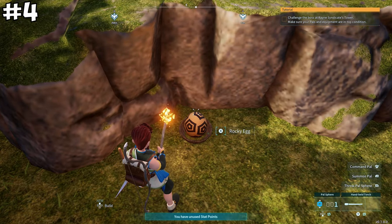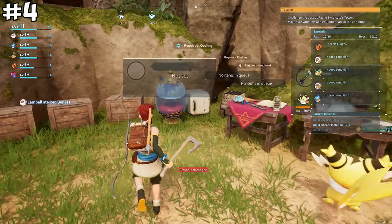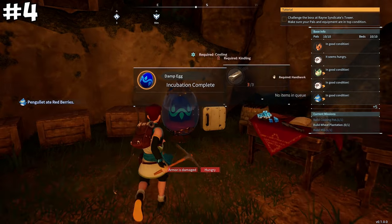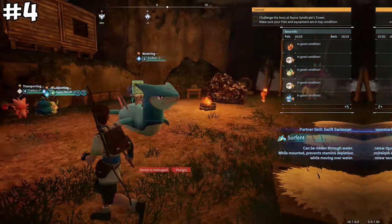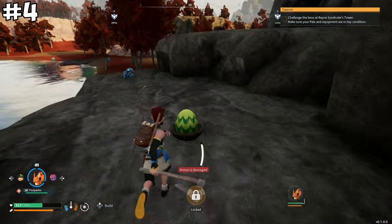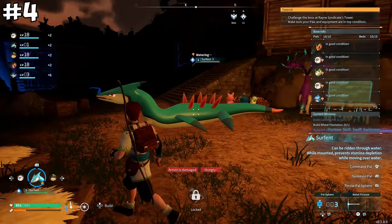If you spot one of these eggs out in the world, make sure to snag it. These are not regular cooking eggs — they can actually be turned into pals. Take one of these eggs, build an incubator at your base, and place the egg inside to hatch new pals. It's a great way to get rare pals early and widen your roster. Be aware that they weigh quite a bit, so return to base and put them in the incubator or storage rather than carrying them around.